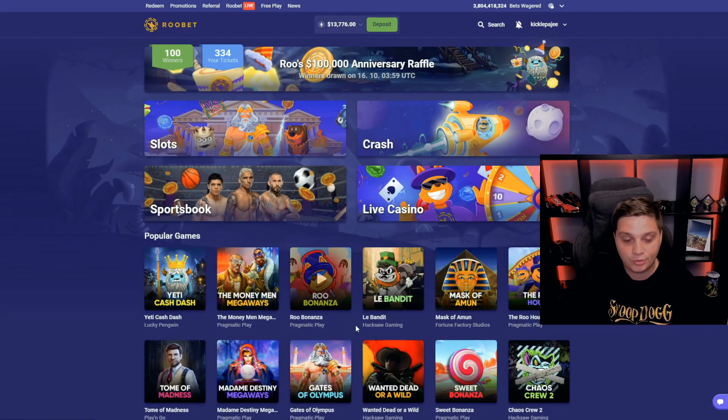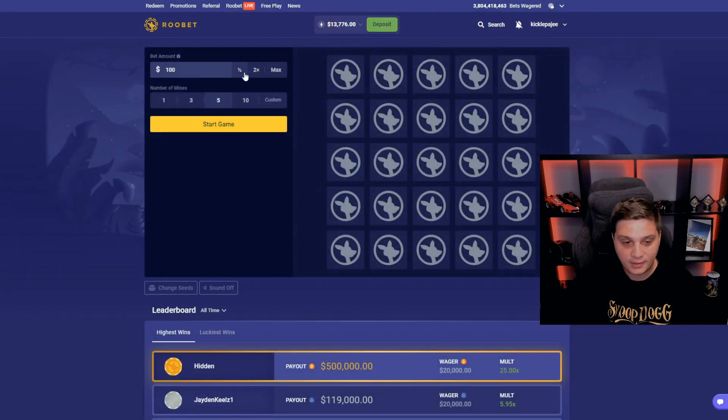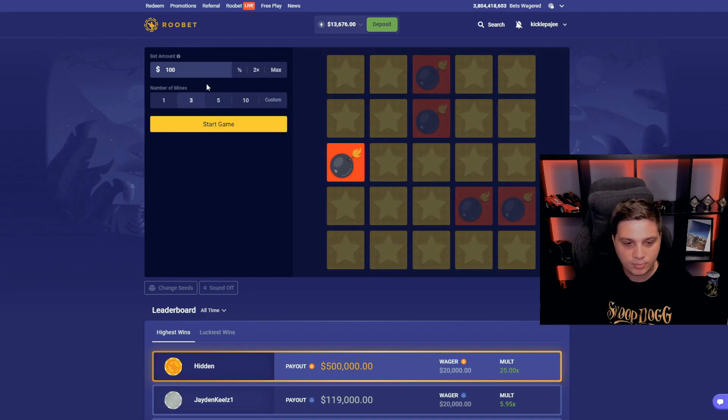You can also do the same strategy on Mines. For example, starting with $100 — no wait, on Mines you need to bet three at minimum. It's easier, like starting with $100.